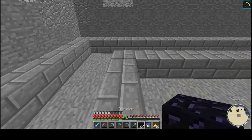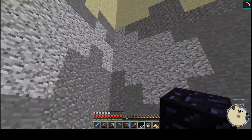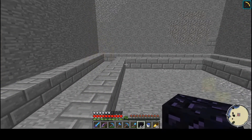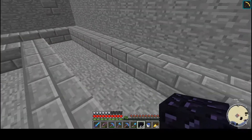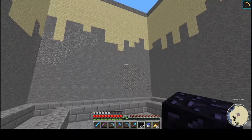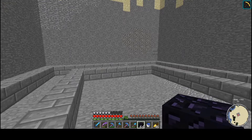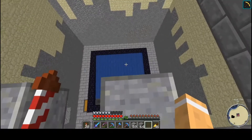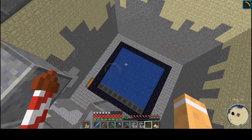A bit of obsidian pillaged from the End — a little bit more up there. I might have to go back to the End and get some more. I think the trick is to make a chamber, funnel some water into somewhere, and blow stuff up. Alrighty, well we've got a little exploding platform.